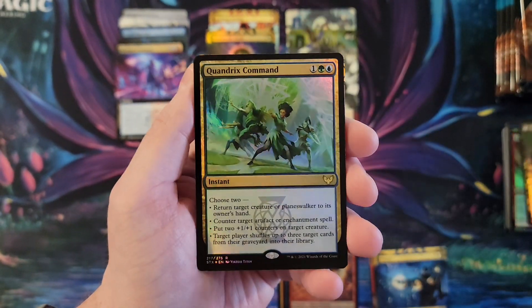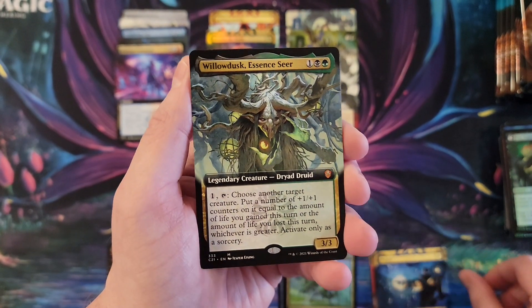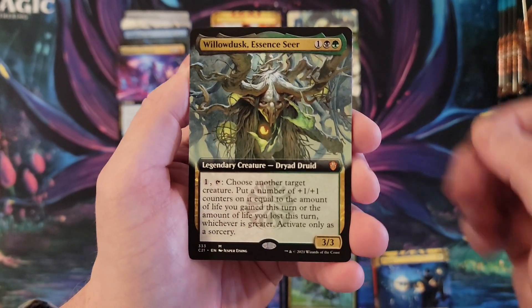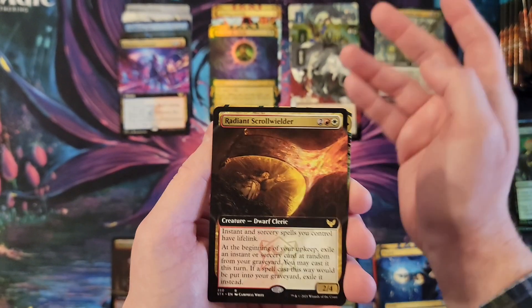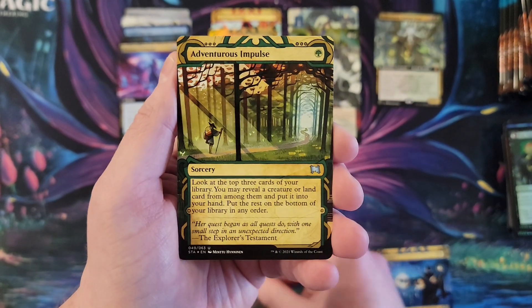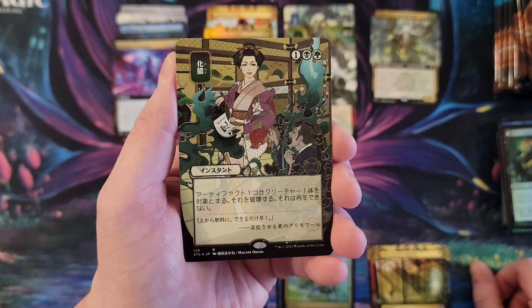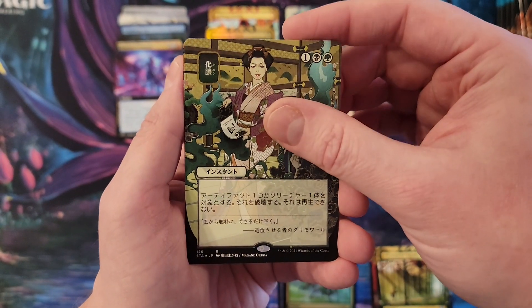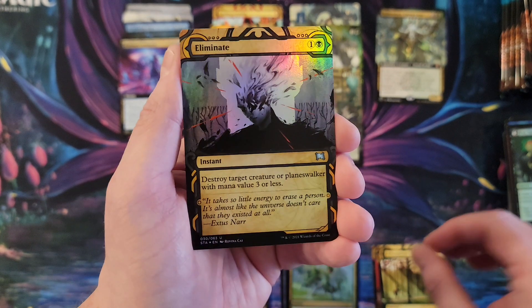We got Quondrix Command, getting all the commands! Willow Dusk Essence Seer — officially our first mythic. Radiant Scroll Wielder, adventurous impulse. We got Putrefy. I feel like the rares are not going to bail me out on this box.